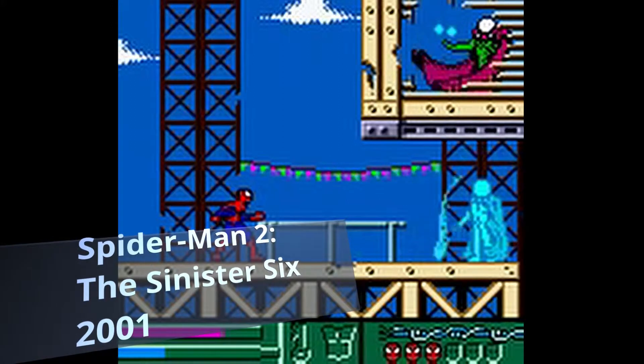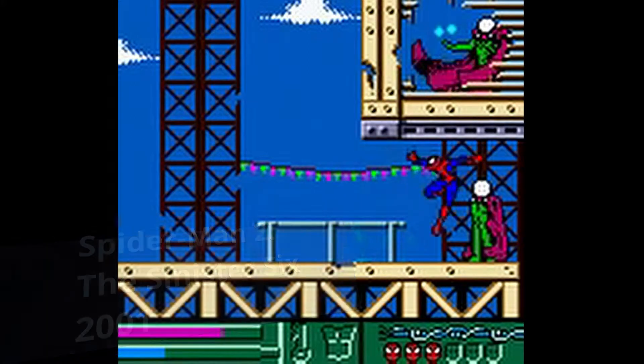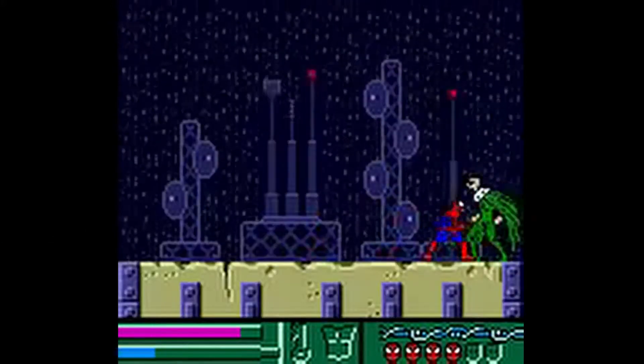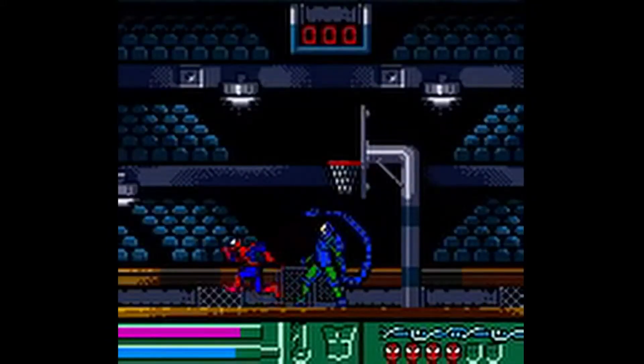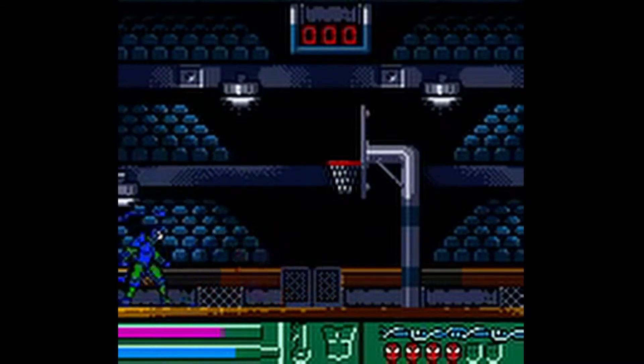Aside from that sequel, Activision also released one called Spider-Man 2: The Sinister Six for Game Boy Color. The Sinister Six were Mysterio, Sandman, Vulture, Scorpion, Kraven, and the mastermind of the group, Dr. Octopus.